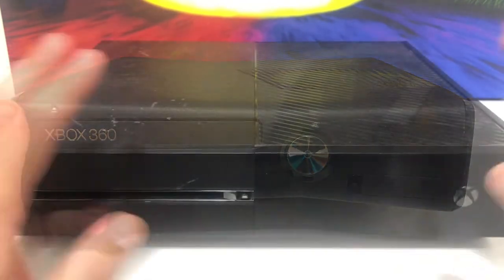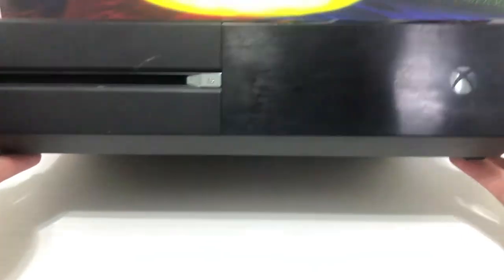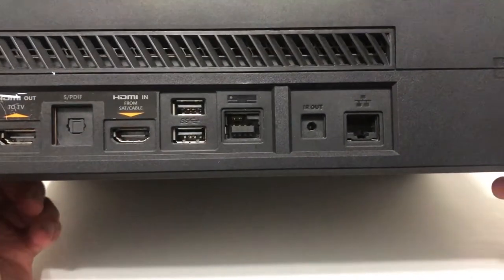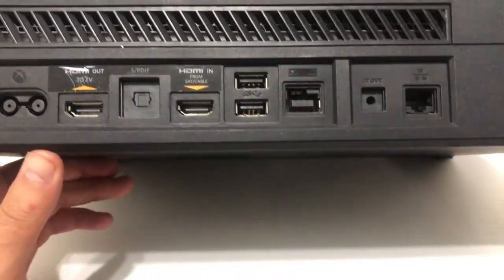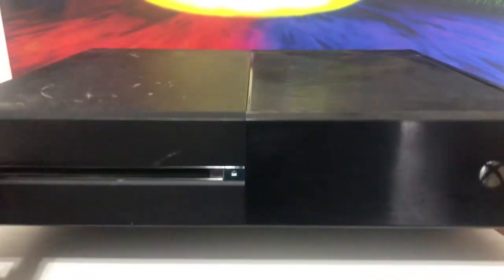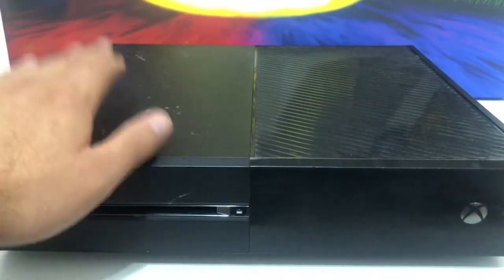Here is the Xbox One — yes, it looks like a VCR player, and it is pretty big and heavy. Xbox makes a lot of heavy consoles, I think because they're more like computers. It has a lot of ports in the back: ethernet, HDMI, USB, power. It competed with the PS4 and had some good games. This is the last Xbox console I own — I don't have the newer Xbox Series X.